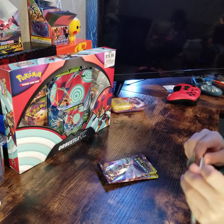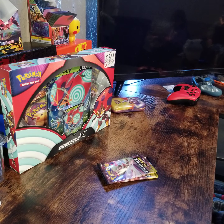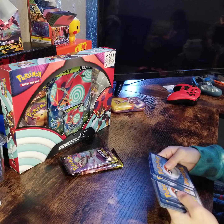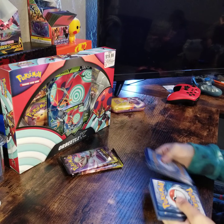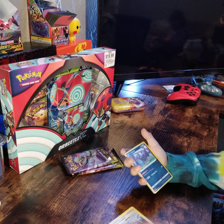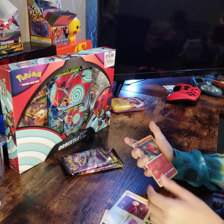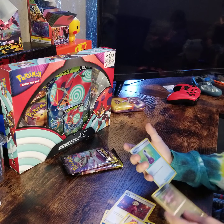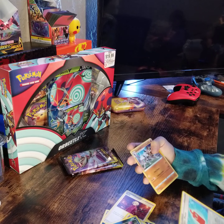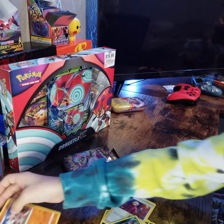White code card, white code card. I think these aren't like guaranteed a hollow, but — fighting energy, Turffield Stadium, Liepard, Full Heal, Sizzlipede, Purloin, Eiscue, Potion, Nickit, Phanpy, and a Lycanroc hollow. These are pretty good money.